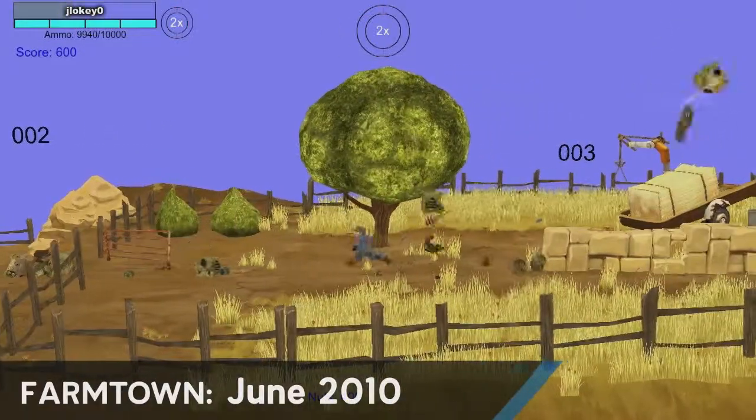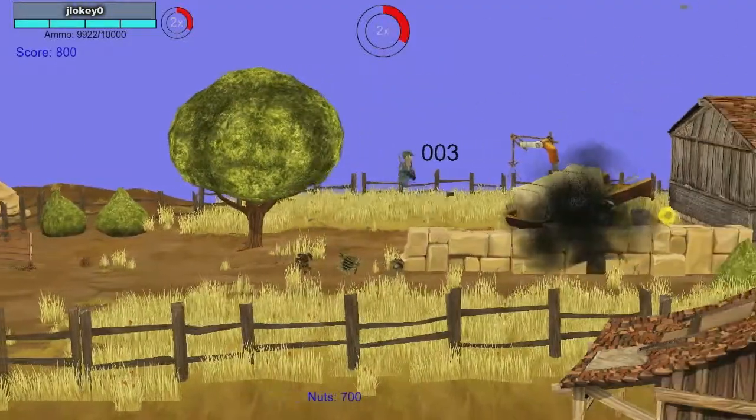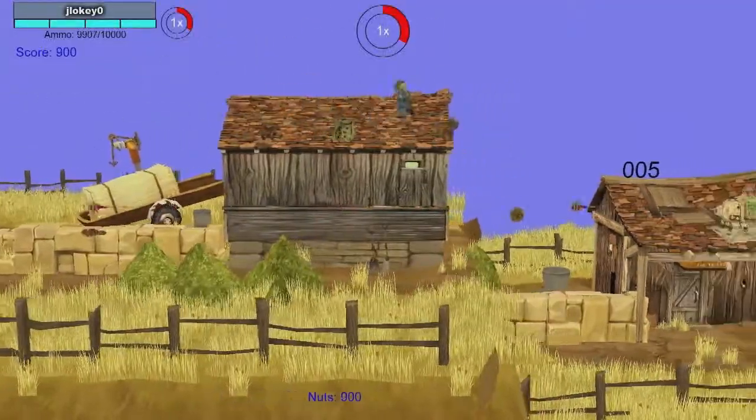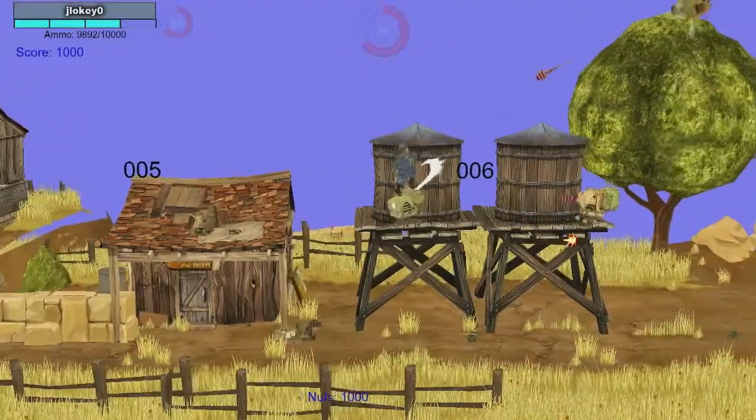We got to work on our art style next, and this video shows that starting to come together. We really wanted to make a world that was both familiar and unlike something you've seen before. So we pulled together elements like chainsaws with World War II-style tanks and fused them into this modern idea of a robot.